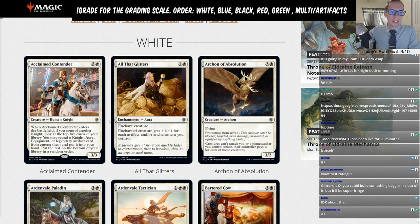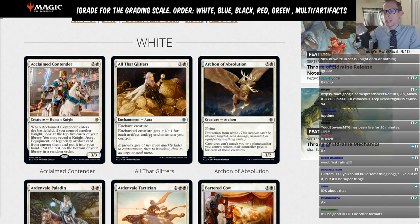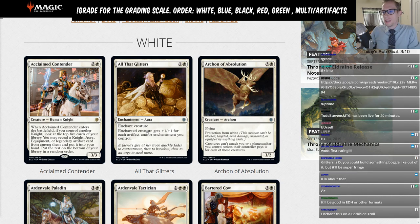Someone pointed out that if you have a Boggles-style deck in standard with hexproof creatures and enough enchantments, you could Voltron up one creature, and All That Glitters could be there. I'll still give it the limited rating for now, but I was talked into a D-minus — because maybe that could be a thing.